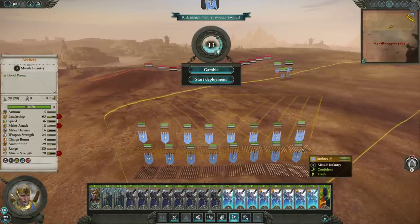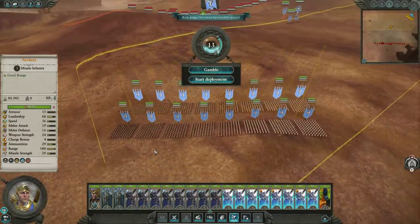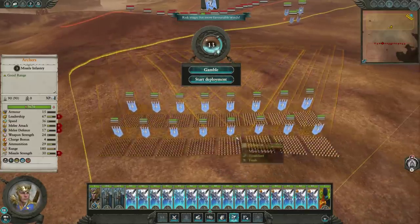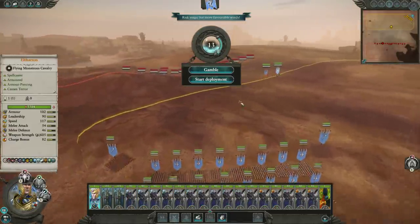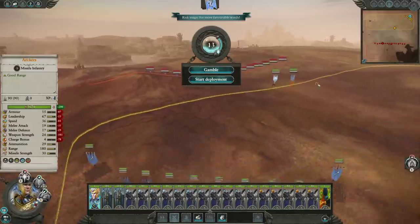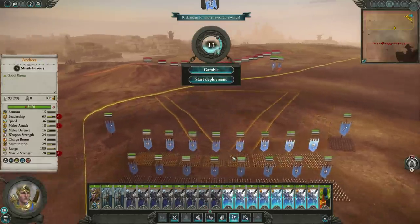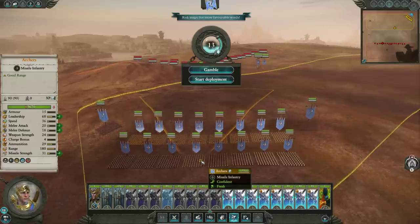It depends on how many layers you want with your checkerboard formation, but I usually go two. Ideally, we want to make it evenly spread out — just two lines of equal columns. This just makes it easier to deal with. He said he tried corner camping, so let's put them on the flanks over here. I'll have Eltharion try to just do whatever he can, because Grom doesn't have any magic. Checkerboard formation, which I totally think is what we should do, is really, really good for archer-based armies.